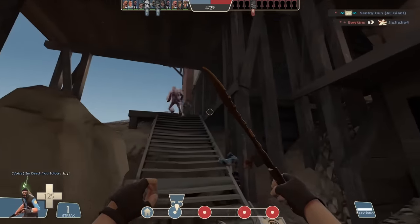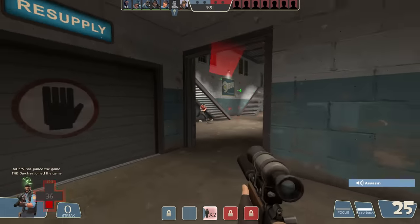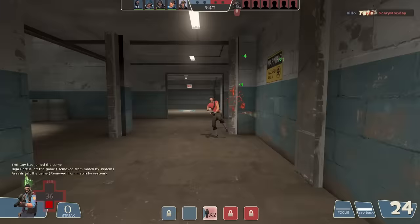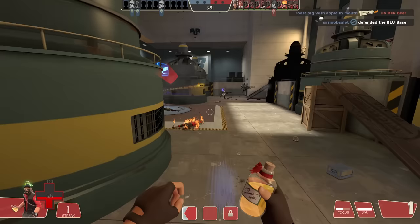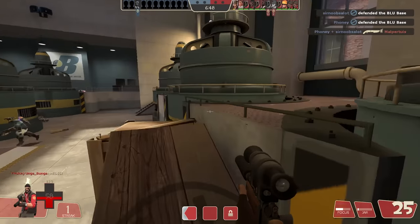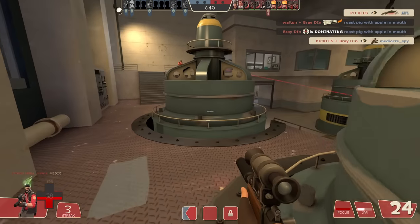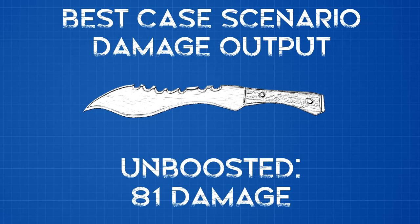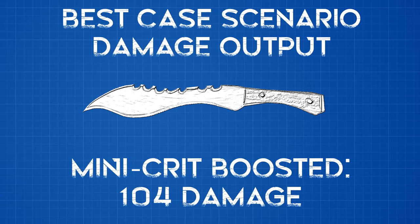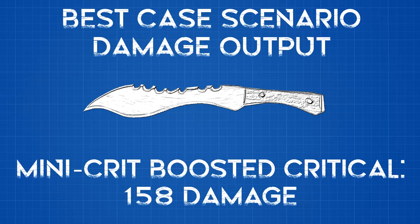Of course the main draw is the six seconds of bleed damage, amounting to 48 extra damage or 60 extra damage if mini-crit boosted — which is very relevant on sniper considering two of his secondaries and one of his primaries can provide mini crits on all weapons. Now if you're using one of those weapons you might be wondering why you wouldn't instead use the melee that turns those mini crits into full crits. Anyway, this means if you get full bleed, your damage will look something like this: 81 damage with a normal hit.